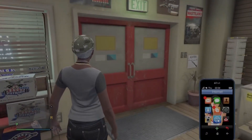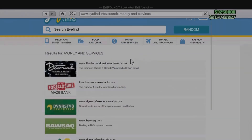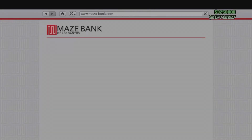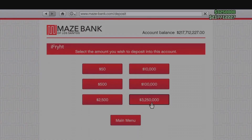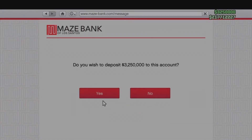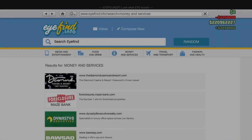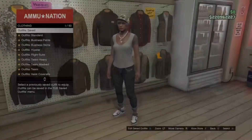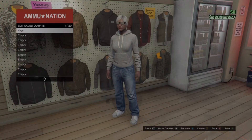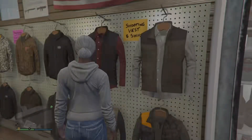I almost forgot a crucial step — you want to put the money in the bank. After you're done, you want to deposit the money in your bank because if you don't deposit the money, when you come back you're not going to have it. So deposit the money first, then force save the game.